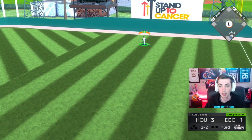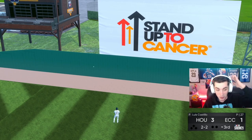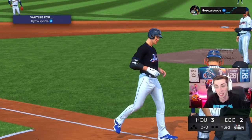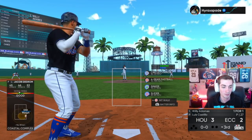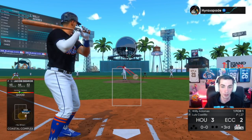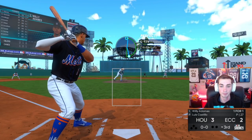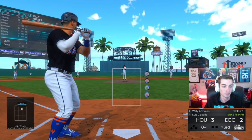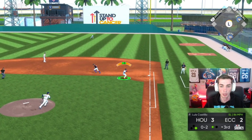And he goes yard with Jacob DeGrom — tried to go sinker down and in. Good on him, man, it's a sick hit. Jacob DeGrom's unbelievable. He's not even on it and they just gave it to him, but what are you going to do? That's the game, that's just baseball.